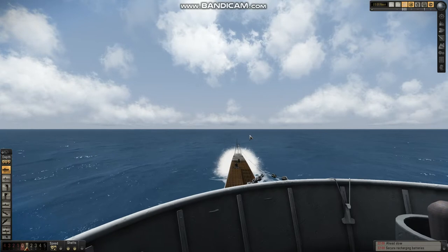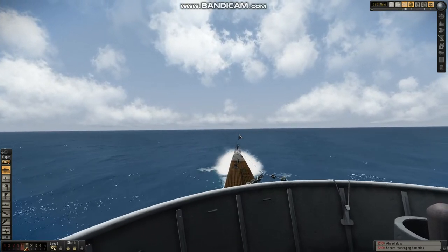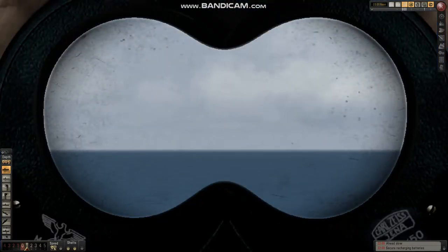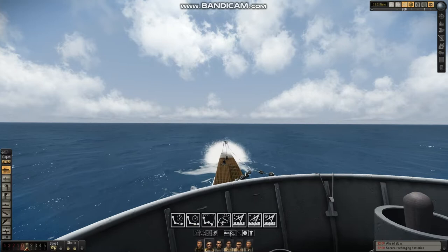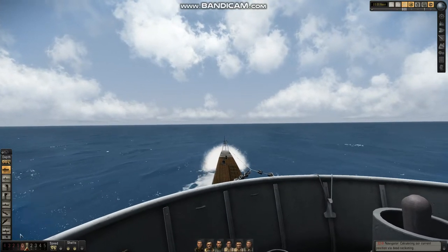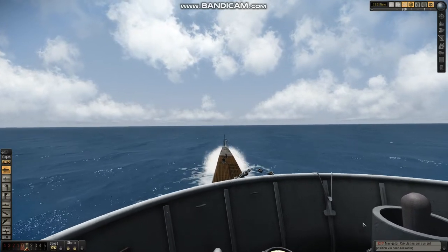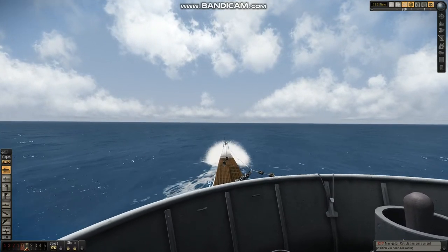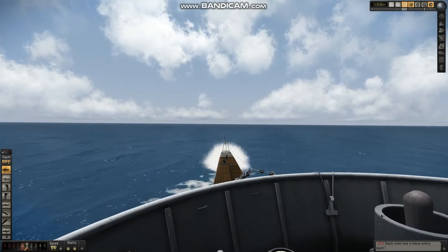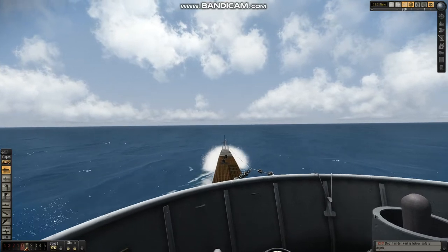Even during operations you want to see things visually. The hydrophone is a piece of equipment and like all equipment it can fail. So before I dive I want to get Emil to give me my new location and also get a sounding — obviously for safety purposes. Getting my position also lets me start dead reckoning so if I come across a contact I have a better tactical picture.